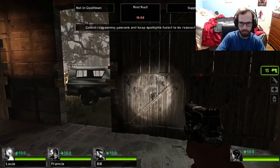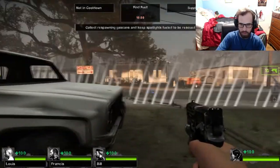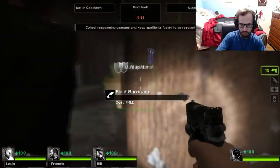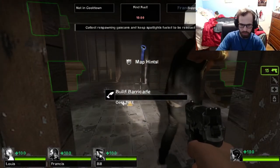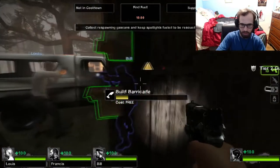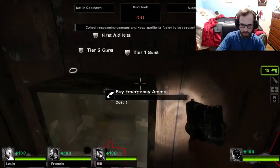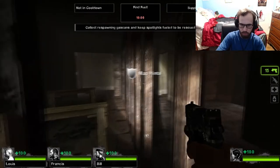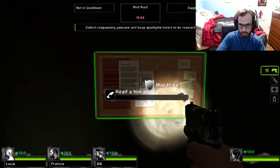This is the Left 4 Dead 1 crew and we're definitely on Hard Rain — that's weird seeing the Left 4 Dead 1 crew here. Build a barricade, cost is free. Okay, and it has a meter so it always stays. Buy emergency ammo, cost one. Radio for more time, cost two. Map hints — let's read about this map.